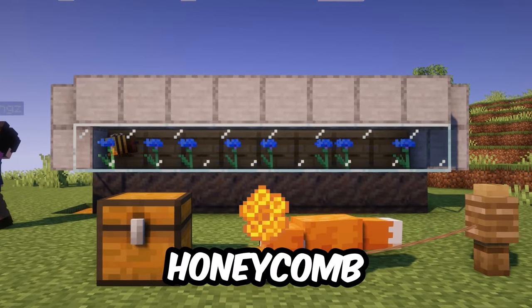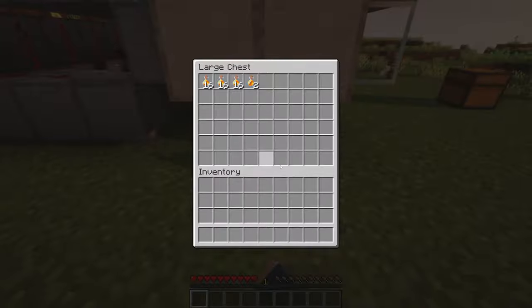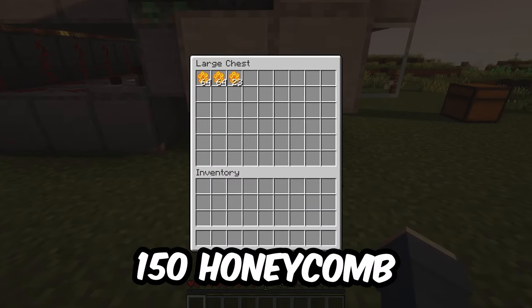This is how you build the best honey and honeycomb farm in Minecraft 1.19.2. This farm makes 50 honey bottles or 150 honeycomb per hour.